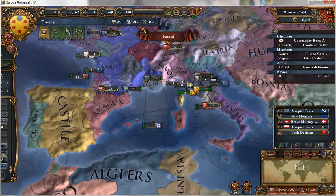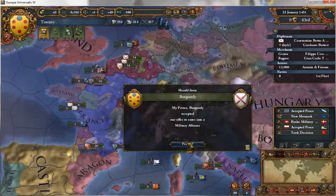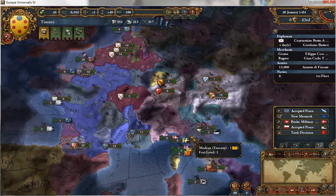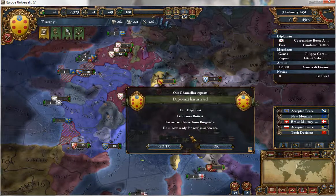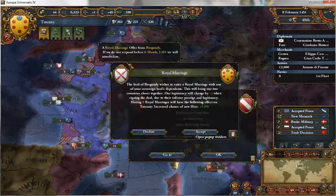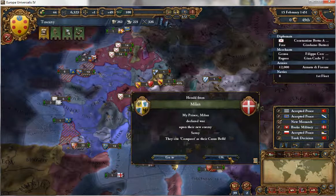I'd hate to see them get into a conflict with France, but if that did happen hopefully France would attack Burgundy and I would jump in on Burgundy's side. Royal marriage from Burgundy — yes please! Wait, do you want me to join that war Switzerland?